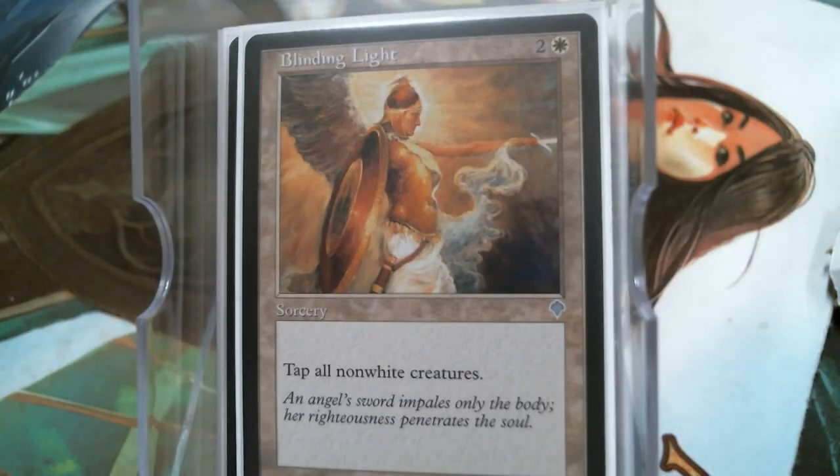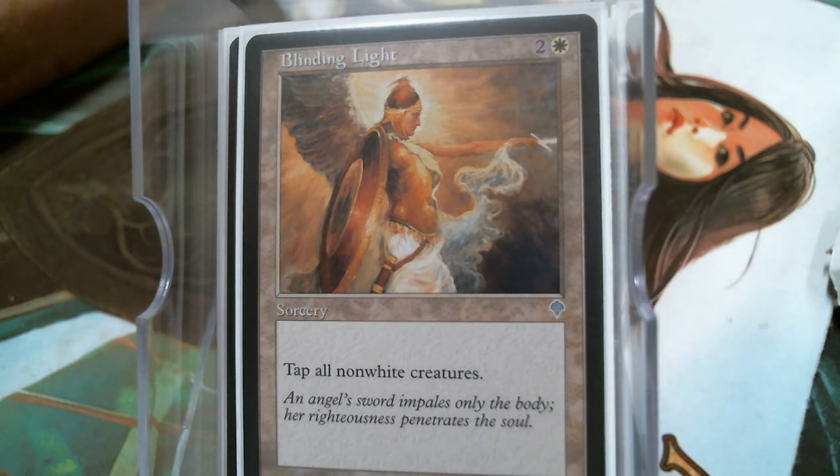Our last card is Blinding Light. It hadn't seen a ton of reprints, but I think it's an amazing card in a Mono White deck. You can just pick who you want to kill — a lot of times this is three mana to kill a target player because they just don't have any blockers. Doesn't work on a lot of decks with artifact creatures and tokens. But that is what I have for Aldrick. I do appreciate you watching — let me know what you think. We're getting closer and closer to 200 subscribers. Right now it is time to shuffle and cut.